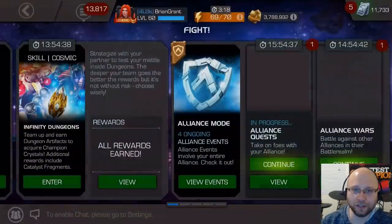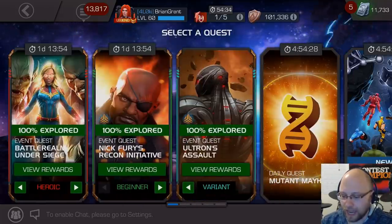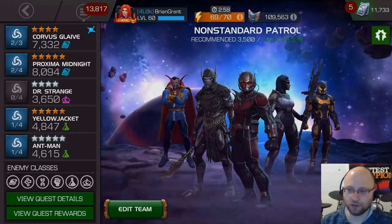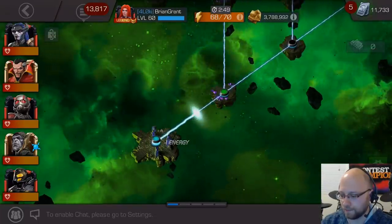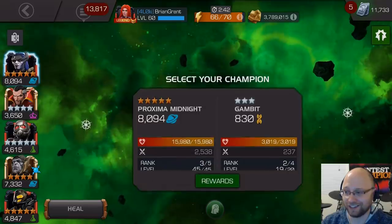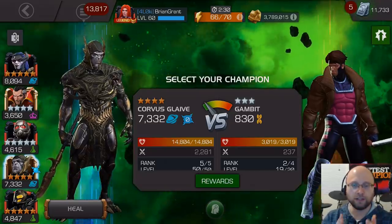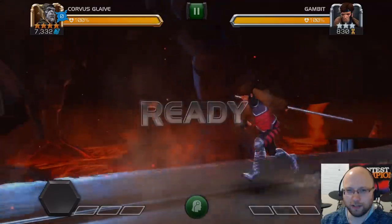The last thing I want to talk about is just covering a little bit of the Corvus playstyle — specifically how you approach each fight and what combo you're going to be using. I'm going to go into a heroic quest here. As you go on in your Legends run, things are going to change based on how difficult the enemy actually is. The standard combo is medium, light, light, light, medium. Let's go ahead and try to use that in this fight here against Gambit, and you'll see there's going to be a little bit of difference depending on how you approach it.